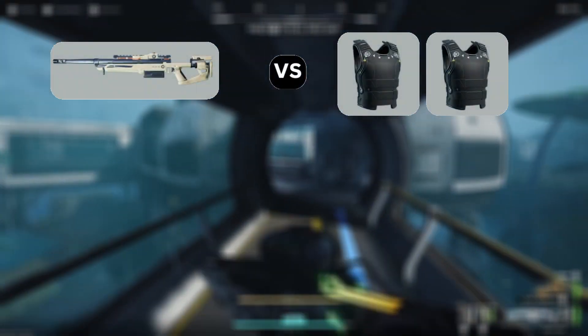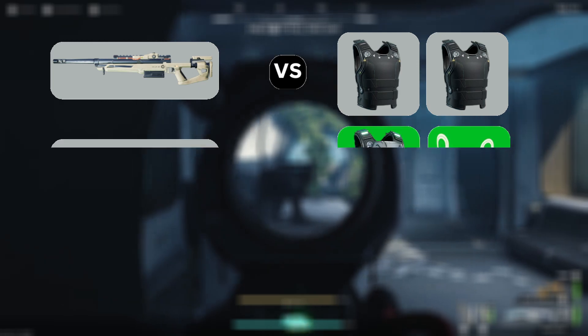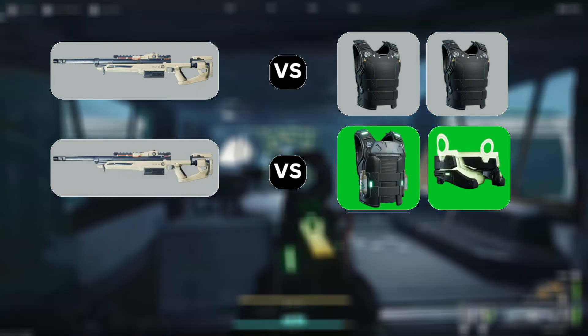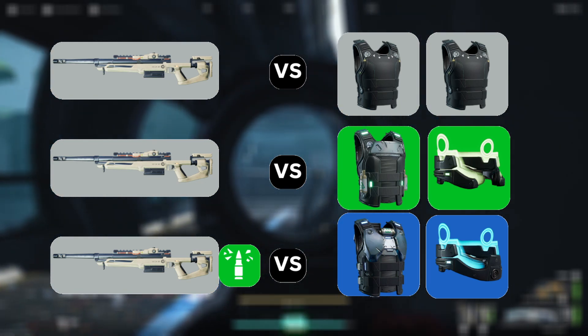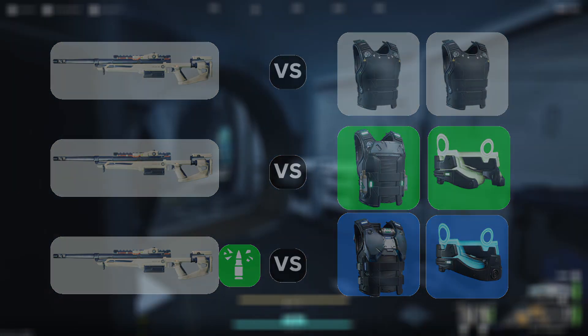The bolt action, without any pen mods, can 2-tap gray armor to the body. It can 2-tap green armor, but only if one of those shots is to the head. But adding a green pen mod will now allow you to do the same to blue armor. Any mod above this doesn't do anything meaningful, so that's best saved for something else. That's a straightforward cut and dry example.